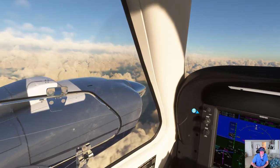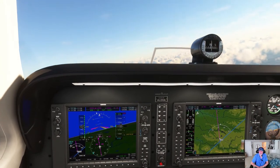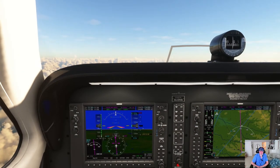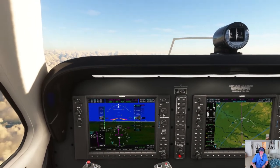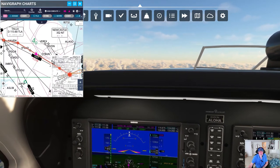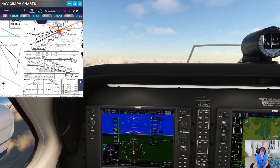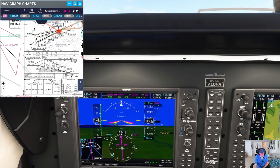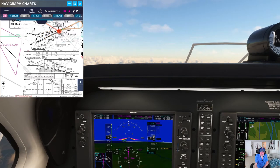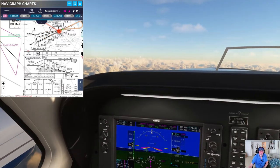If your airframe ices up it doesn't matter what your prop is doing — you're going to go down in reality, virtually. Scotland has a lot of windmills wherever I look. Let's look at the chart again — TLA to Haven about 10 miles, and from Haven to Newcastle pretty much a straight shot. It's minus 11 degrees Celsius outside, so descending through these clouds we'll probably encounter some ice. Our next waypoint is ACPED, 37 miles.